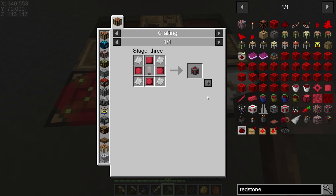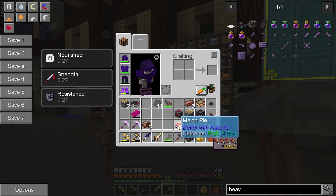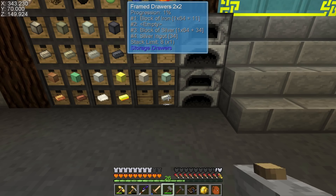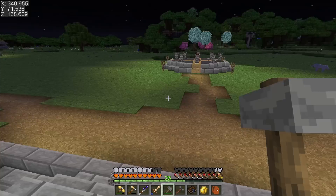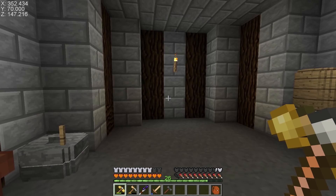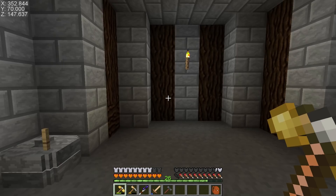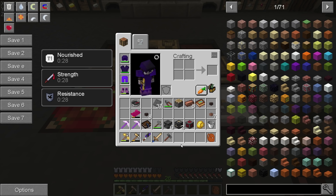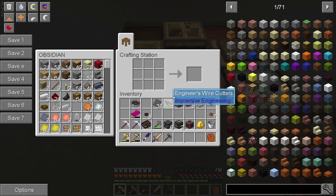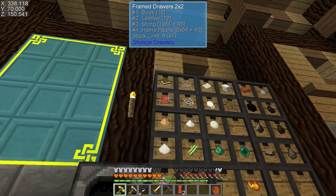Let me head to the smeltery to make the electrum. I went ahead and made the heavy engineering block — we're good there. I moved our kilns and got rid of them since the Better With Mods kiln can handle the same things. The only thing we still need are conveyor belts — just need three leather for those — and let's check out conveyors.